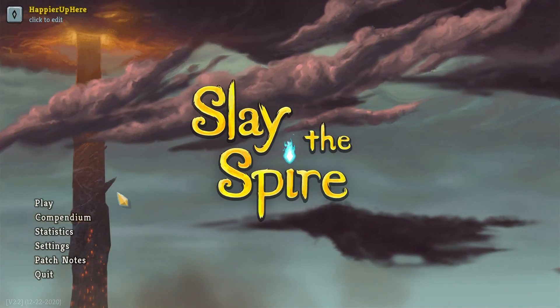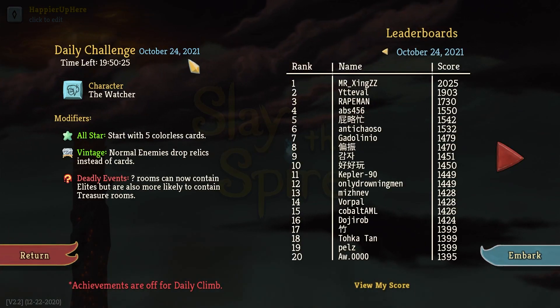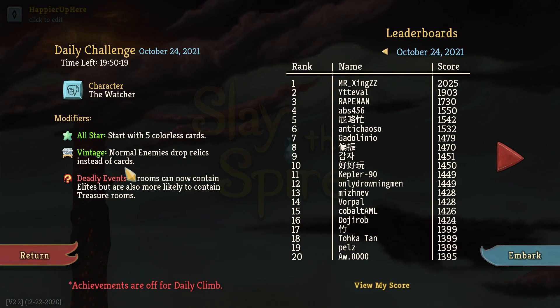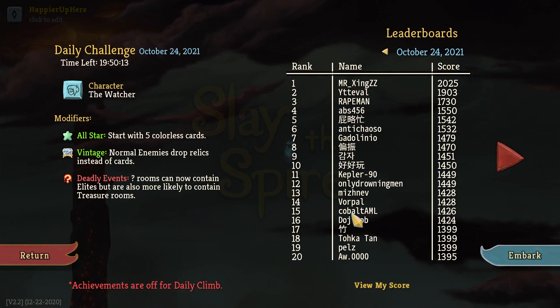Hey, welcome to Slay the Spire. Today we're playing the daily challenge for October 24th, 2021: the character of the Watcher and the mod Far Star. All-Star started with five Callous cards, Vintage — normal enemies drop relics instead of cards — and Deadly Events: question mark rooms can now contain elites but are also more likely to contain treasure rooms.